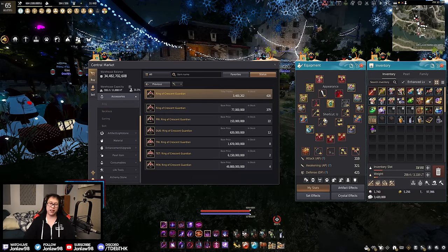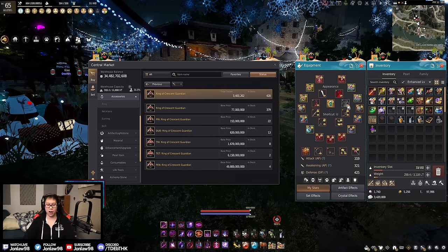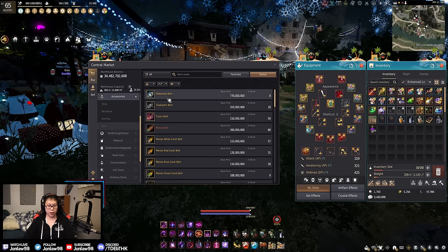Those accuracy earrings are not something I'd recommend for intermediate players just entering endgame, because you do lose DP — you're getting a lot of AP but trading off about 9 DP. The right time to get them is when you can grind at your spot without feeling like you're in danger, which is probably around Capris 10 or when you get the entry-level Fallen God armors. So anyway — PEN Crescent Ring, 20 AP, 50 billion.